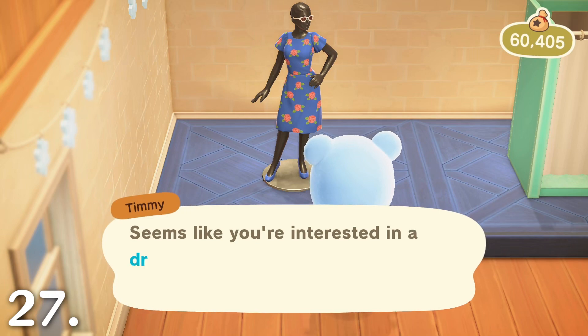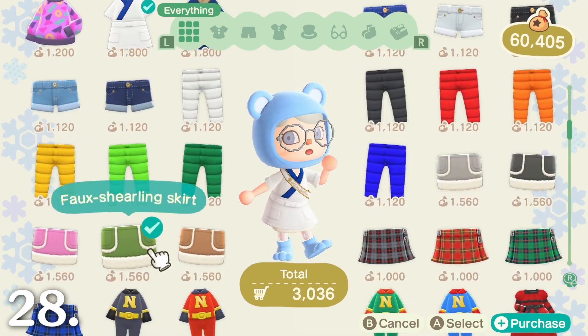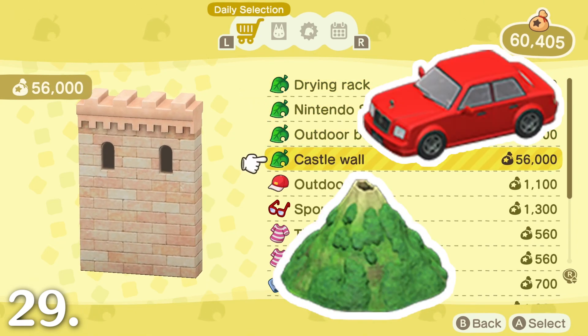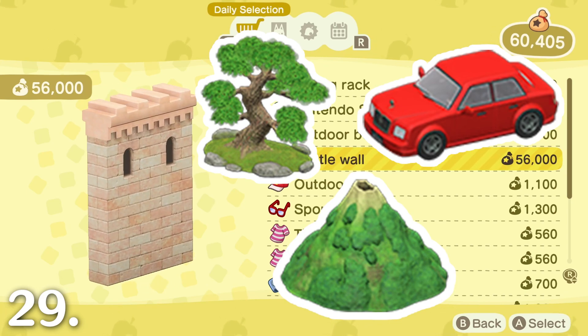Check your Nook's Cranny every day for new 2.0 items — over 9,000 new items were added to the game. Check your Able Sisters shop for new 2.0 clothing and accessories. Check special goods in your Nook Shopping app for new items. The giant volcano, cars, castles, and pine tree are just some of the new giant items that have been spotted there.